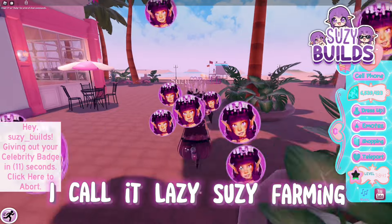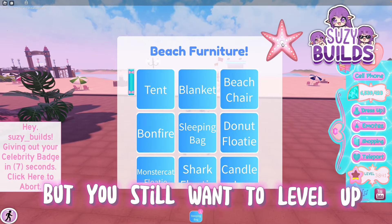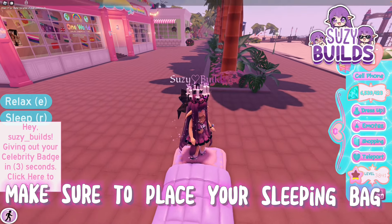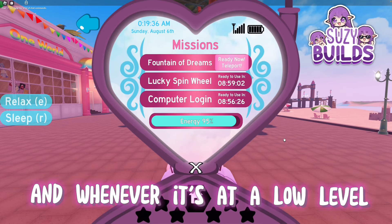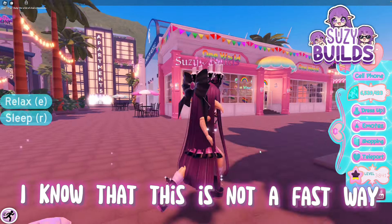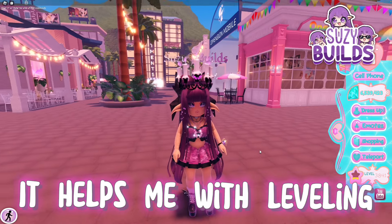Now I will show you guys something I do when I'm lazy or busy — I call it lazy susie farming. Let's say you have homework or want to watch something but still want to level up. When you're at Diamond Beach, place your sleeping bag and open your Royal High phone to check your XP level. Whenever it's at a low level, you can sleep to get XP.